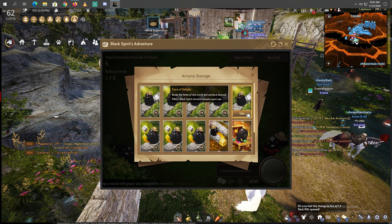So this is the Black Spirit Arcana. By the way, just press Y on your keyboard and you can get it here. Now I will show you how I use them.